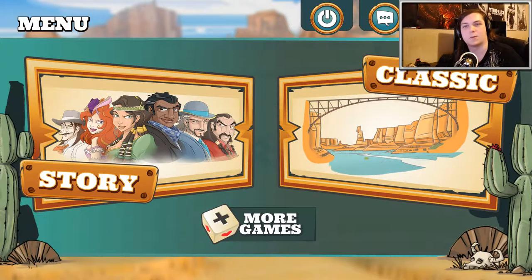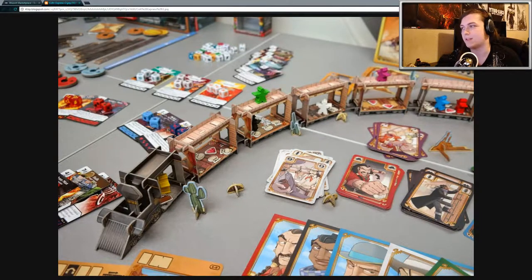Alright, hey guys, so today I'll be taking a quick look at a game called Colt Express. This is a strategy board game, and it was based on a real board game, which I can show you guys really fast. So here is the real board game. It actually looks pretty interesting — you play as a bunch of bandits and you're trying to rob a train car, and you compete against each other. Whoever has the most money at the end wins the game.